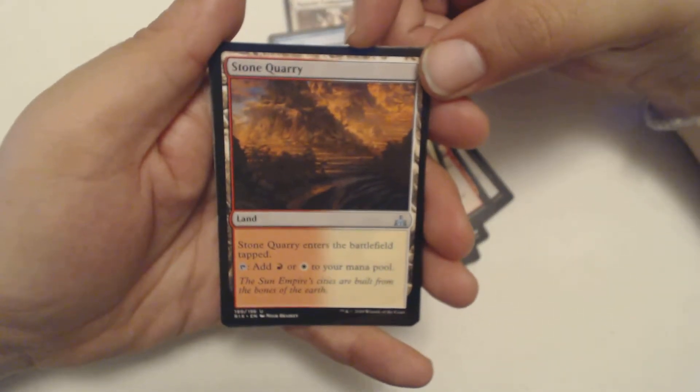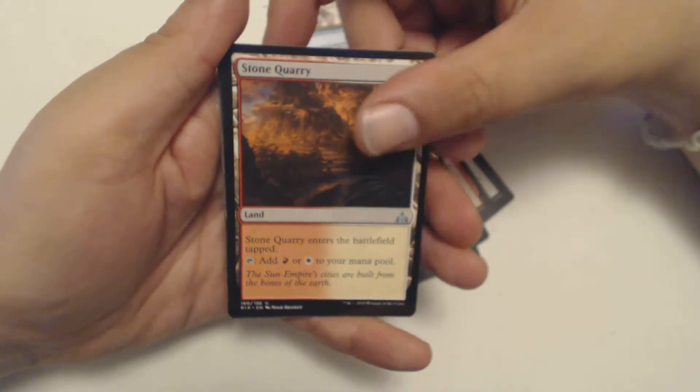Next uncommon is Stone Quarry. It's a land, enters tapped, and you can tap for a red or a white.